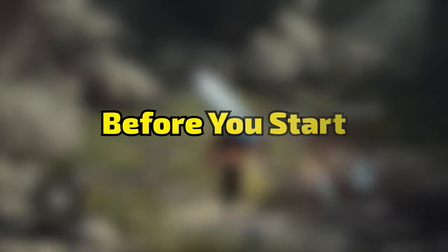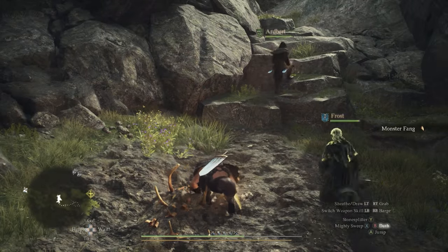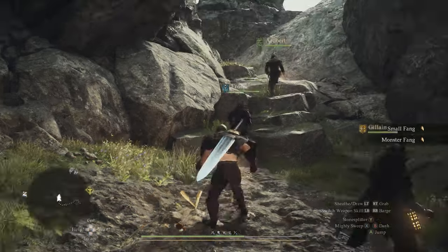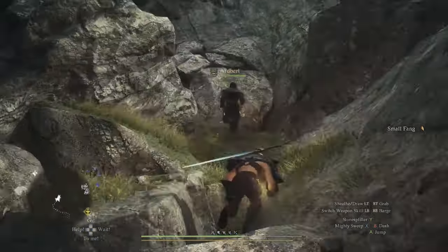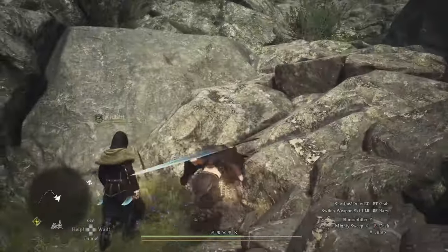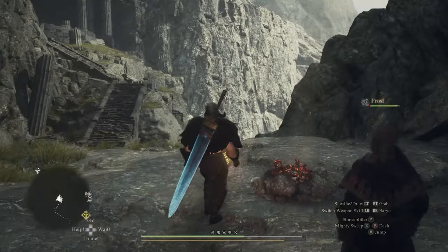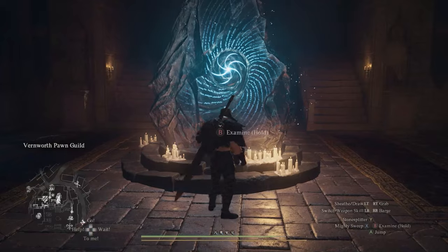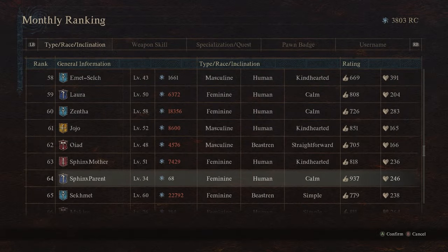There isn't really a lot of combat here, but there are some things you can do before you start that will give you a really good head start. One would be to make sure you've got a port crystal with you so you can teleport to and from the Sphinx when you get there. Secondly, bring about four fairy stones so that you can teleport freely back and forward to get the things you need. Finally, if you have a riftstone nearby, get a pawn called Sphinx Parent or Sphinx Mother — it'll make sense when we get into the riddles, but just the name Sphinx Parent would be really, really good.